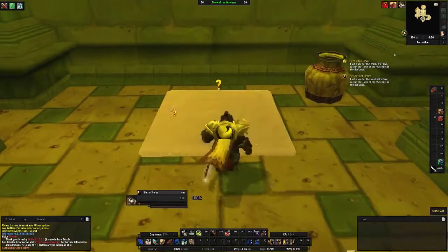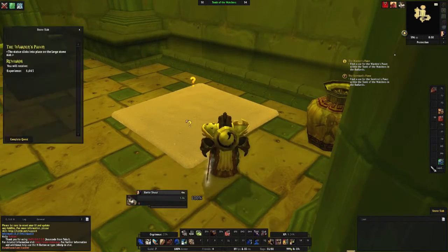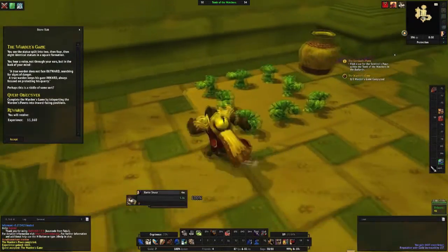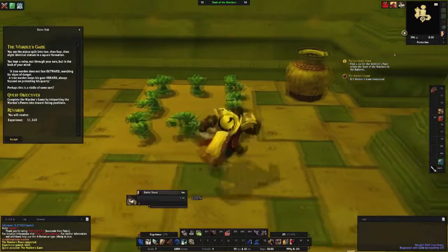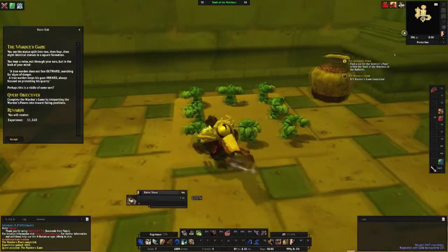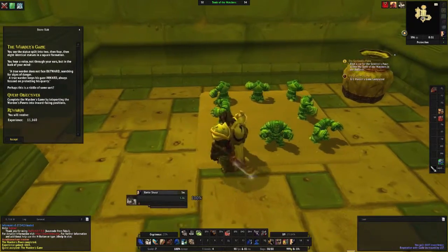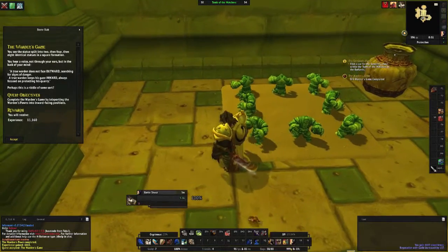The first challenge we have is the riddle of the Warden. The statue clicks into place on the large stone slab. You see the statue split into two, then four, then eight identical statues in a square formation. You hear a voice — not through your ears, but in the back of your mind: 'A true Warden does not face outward searching for signs of danger. A true Warden keeps his gaze inward, always focused on protecting his quarry.' Perhaps this is a riddle of some sort.